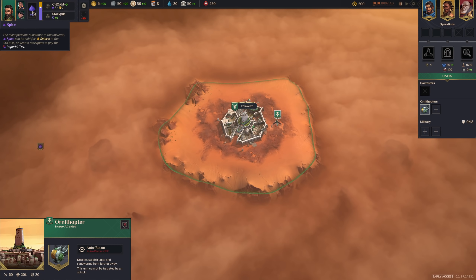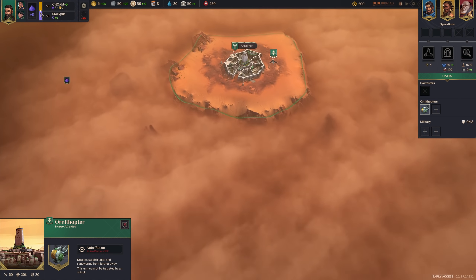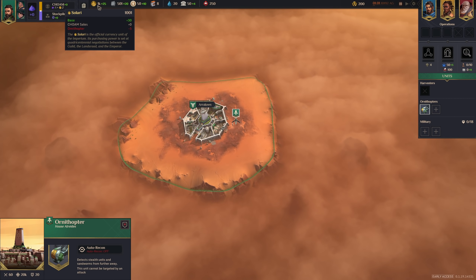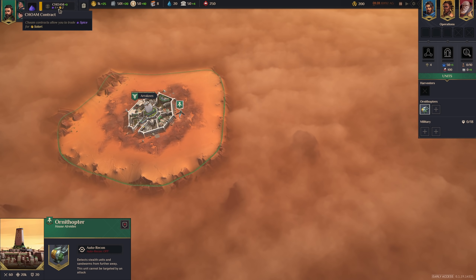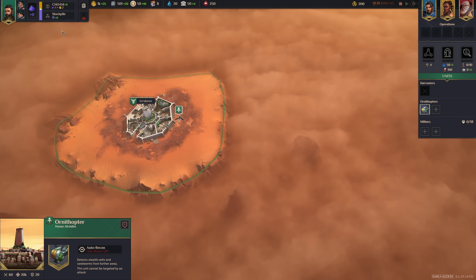Spice is used for a few things. There's a slider that goes from 0 to 100, which decides how much of your Spice you will send to your stockpile and how much you will exchange for Solari — or gold, as I like to call it. Here you can see the exchange rate from the Chom contract, which tells you how much Solari you will get from your Spice. When it's high, you probably want to exchange it. When it's very low, you might want to stockpile your Spice.